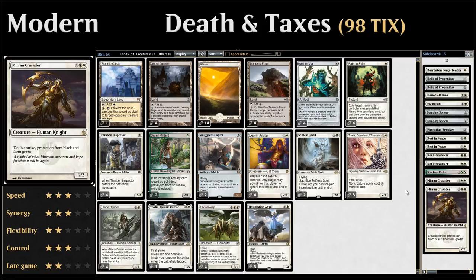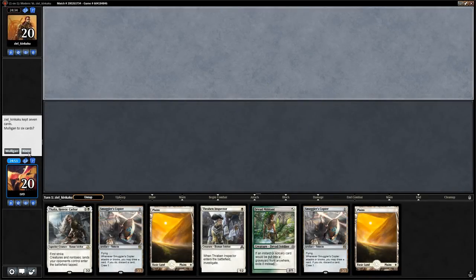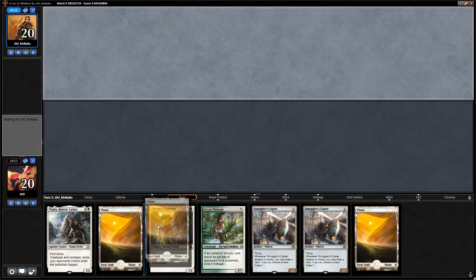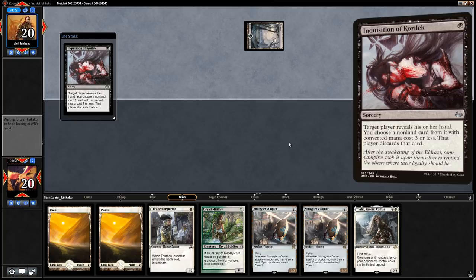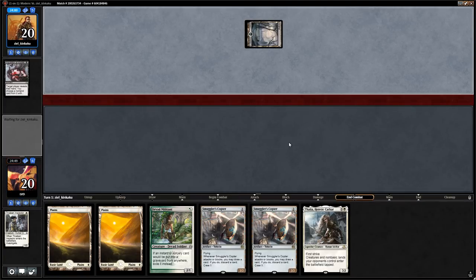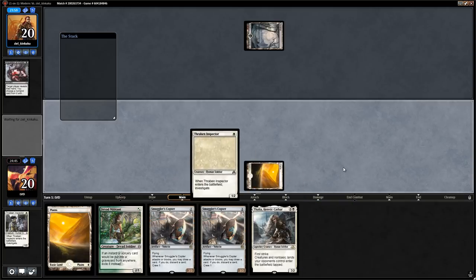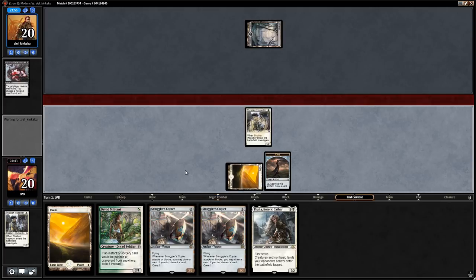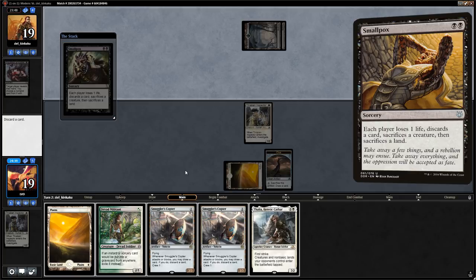Now let's jump into some games. We're on the draw and the hand is keepable — lots of early action with double one-drop and double Copter, so hopefully we find a third land for Thalia in time. Opponent leads with Inquisition of Kozilek into a fairly redundant hand; they take the Thraben Inspector. We drew another Inspector so we play the Militant on one, then turn two play a Smuggler's Copter. Opponent casts Smallpox — we have to discard, sacrifice a creature, and sacrifice a land. Looks like we're against an 8-Rack variant.